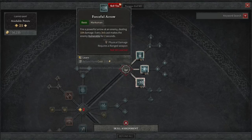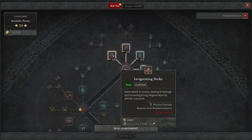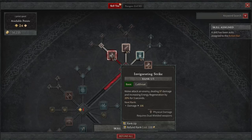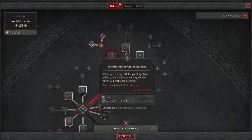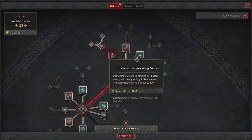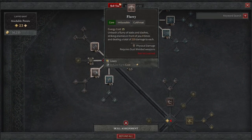We're not going to take any bow or arrow-type abilities. We're going to focus on the fun stuff that is very viable in this beta. The first thing we're going to take is Invigorating Strike, which gives us increased energy regeneration by 20% for 3 seconds. Damaging or crowd controlling an injured enemy with Invigorating Strike increases that energy regeneration bonus to 30%, giving us a lot of energy to use our next ability non-stop.